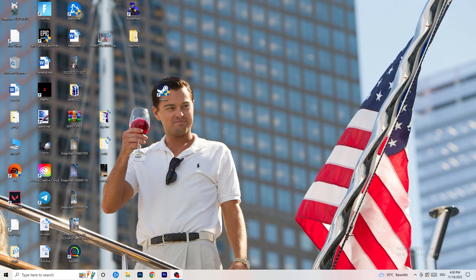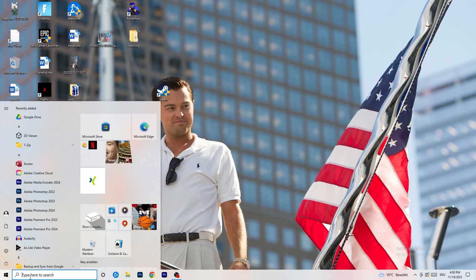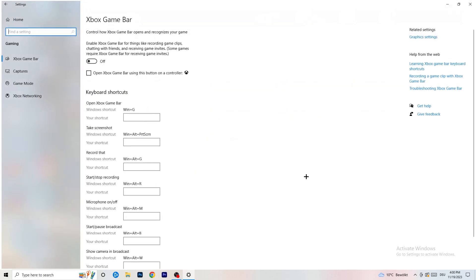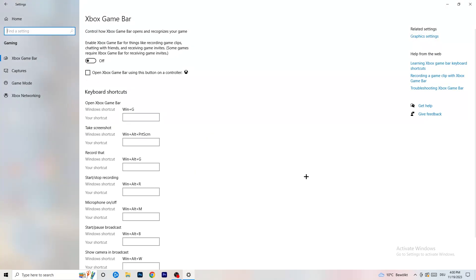The first thing I want you to do is really simple. Go to the bottom left corner of your screen, right-click, click Windows Settings, or press your Windows key and go to Settings. Navigate to Gaming, then Xbox Game Bar. You need to turn this off — it causes a lot of trouble especially on low-end PCs. You don't want anything running in the background affecting your performance.